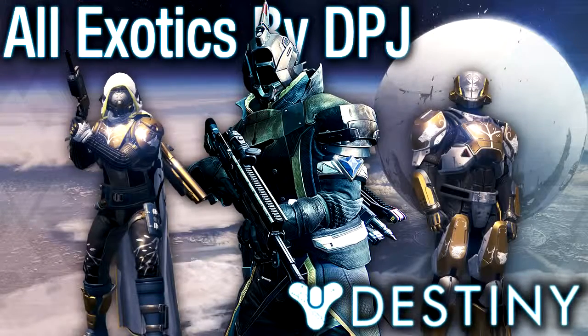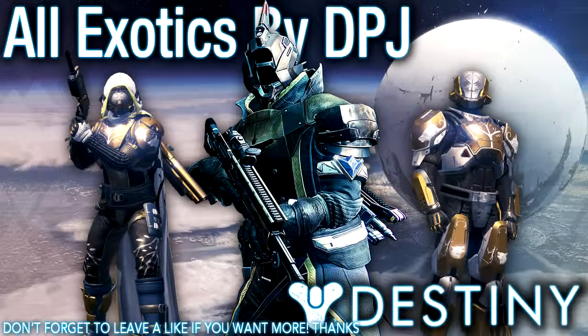That's about it — that is all the exotics we know to be in the game so far. There are a few others mentioned in the list but there's no information under them yet, so it's still speculated whether they're actually in the game or coming in future DLC. For the Warlock, we have a helmet called The Stag, a gauntlet called the Claws of Ahamkara, and no leg armor for the Warlock at all.